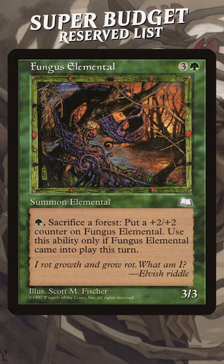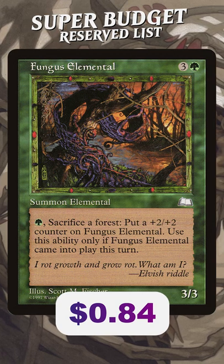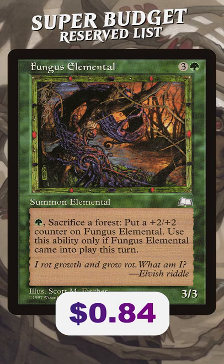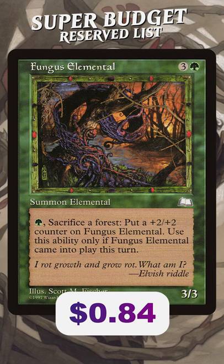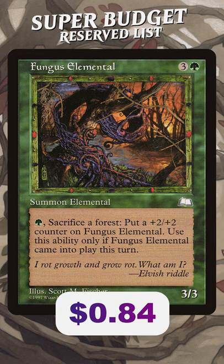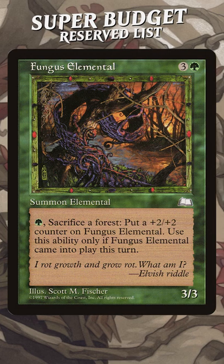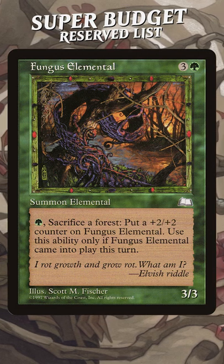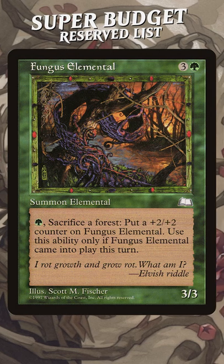Let's take a look at one of the cheapest reserveless cards that exists — it's Fungus Elemental. Three and a green for a 3/3 Fungus Elemental. Green, sacrifice a forest, put a plus 2 plus 2 counter on Fungus Elemental. Activate only if Fungus Elemental entered the battlefield this turn, so you can't do this at any other time. You gotta pay 5 to get a 5/5 or 6 to get a 7/7 — not to mention sacrificing forests. That's bad.